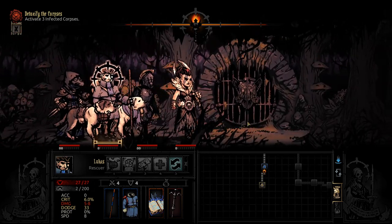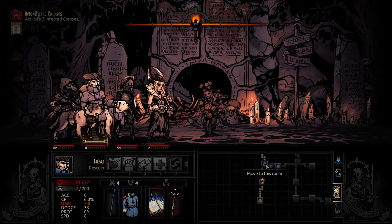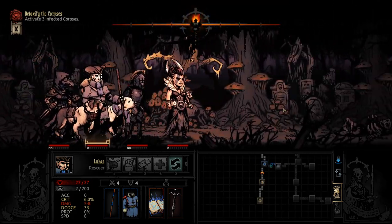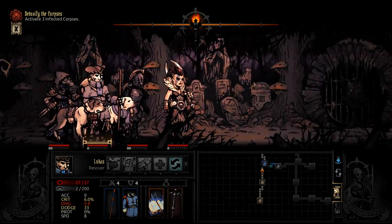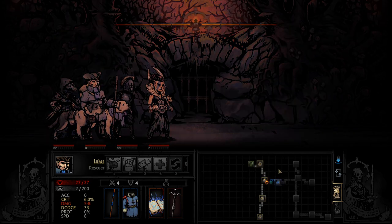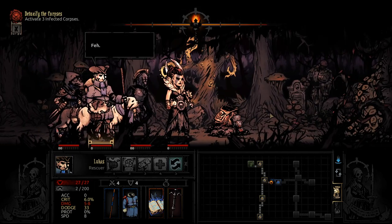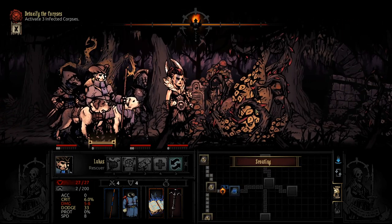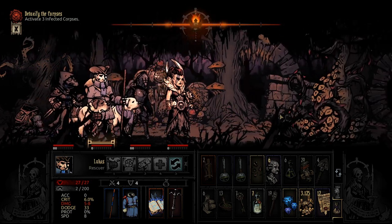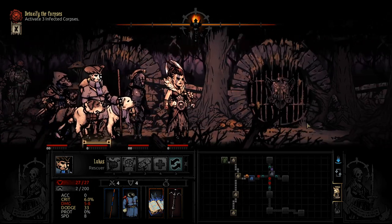I'd say that Lucas, our Rescuer, is probably the most powerful class out of any of the classes that we have. Considering the fact that he has riposte, he now has marking, he has a massive stress heal, he has good AoE healing, he can cure Horror, Blight, and Bleed — even if some of them are on lower chances. And then on top of all of that, he can find firewood. It's just absurd how powerful Lucas is. I like having him with us, definitely.